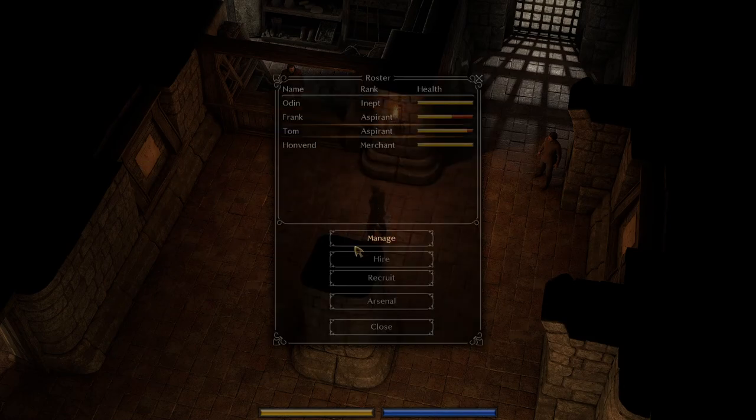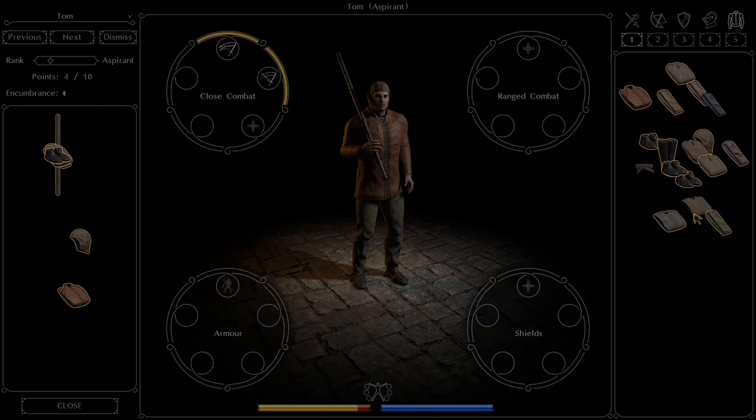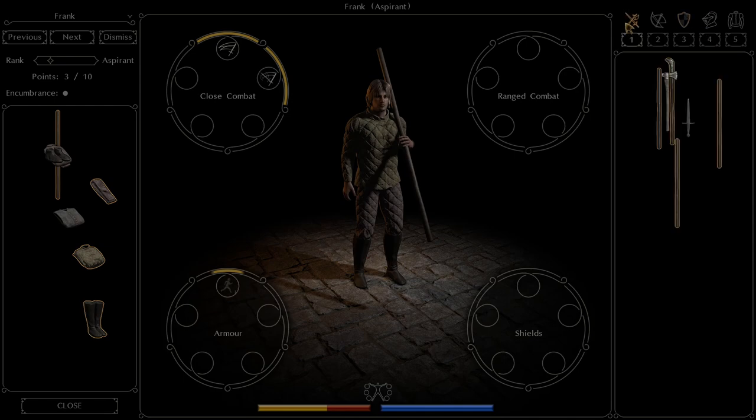Let's go over here — Tom is the guy that just ranked up. We'll go to aspirant and give him the coat and a cap. And for the weapon, I'll go ahead and give him the bill. There's the gambeson — it actually goes under the coat. That's decent. Now we'll go over to Frank and make sure we give him a new weapon, which will be this axe — it looks like it's a two-handed axe. I thought it was one-handed, okay good.